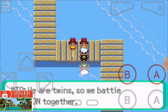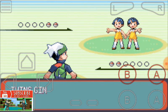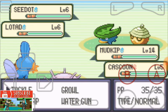We already caught that Cascoon. It will be added to our party. We now have Mudkip and Cascoon.